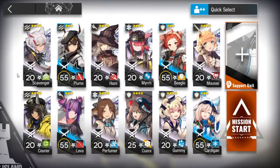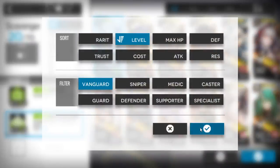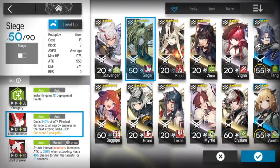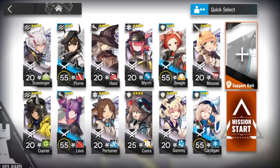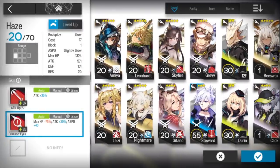Here's the squad I'll use. A 2-1 offensive vanguard — a vanguard with a skill that can increase attack, or one with naturally high attack, like Siege or Texas. After that, a defensive vanguard or a single-block vanguard — I'll use Plume; you can use Vigna or Bagpipe. Then an AOE caster and a single-target caster.